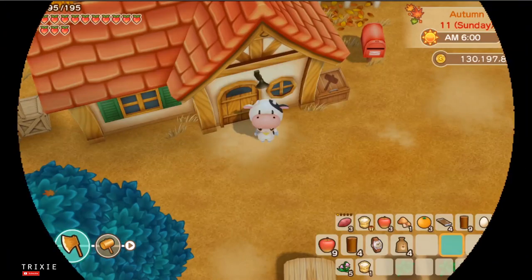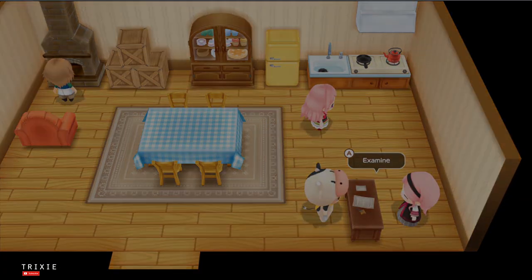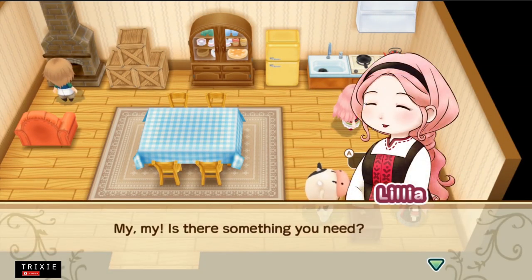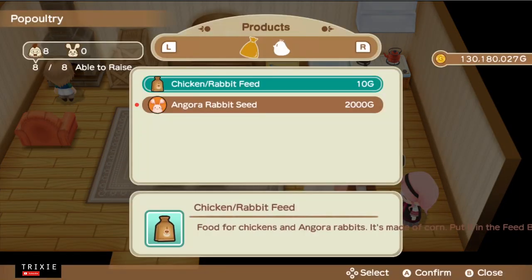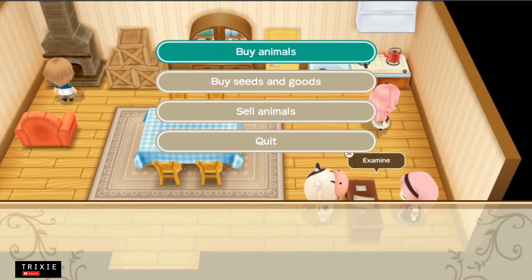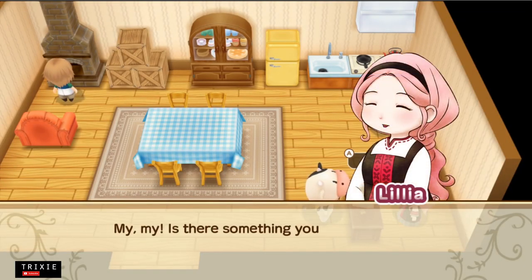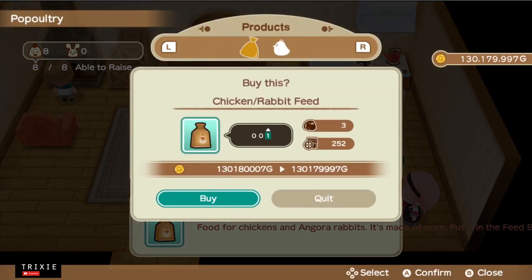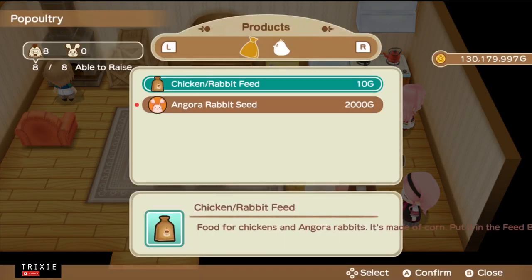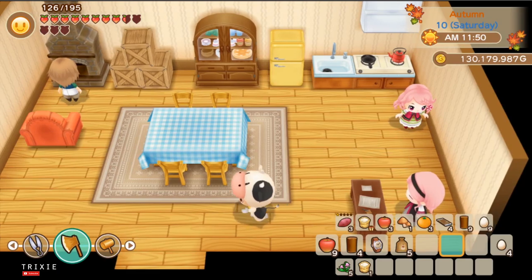Let's make five transactions this time. Open the dialog box, buy once, close it — that's one. Open it again, buy something, close it — that's two. Open, buy, close — that's three. Open, buy, close — that's four. Open, buy, close — that's five.